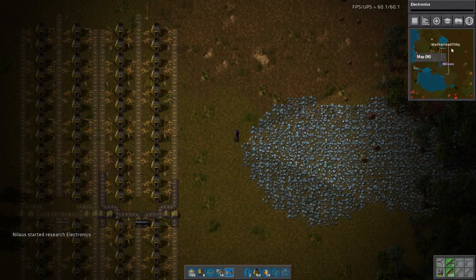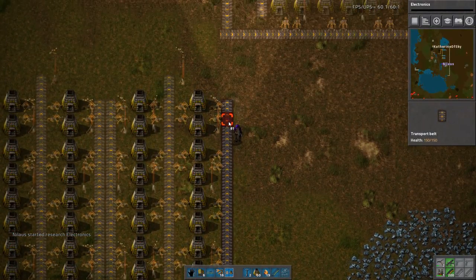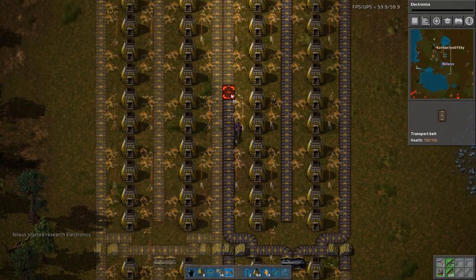Try an electronics one. Armor is so expensive - 120. Good Lord. Should I start working on some red and green science automation next? I think yeah - red. Or is there something else that's pressing?